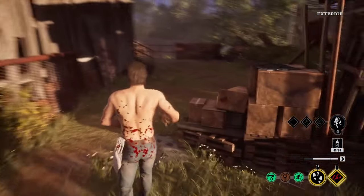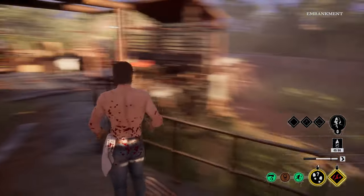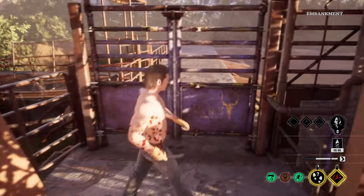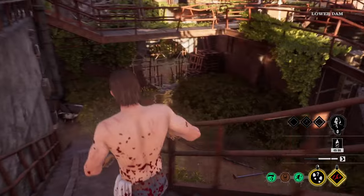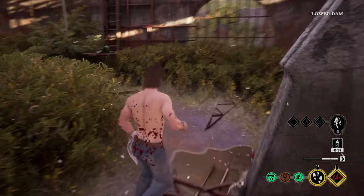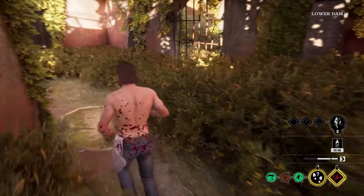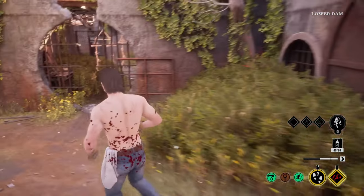Now let's finally go inside the mill. Over here we have the pressure valve exit gate, and then we can go downstairs into this riverbed as well. So you have a lot of different areas on the map to explore. This is a basement exit and basement entry as well.